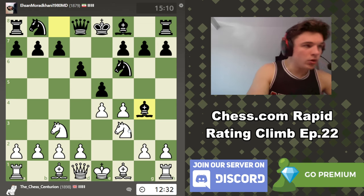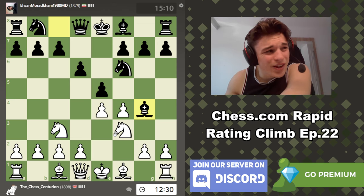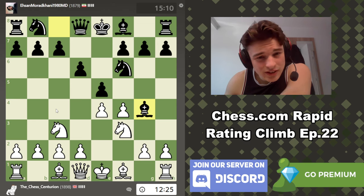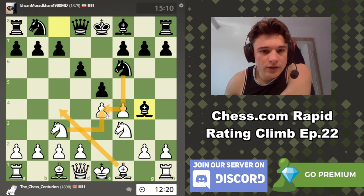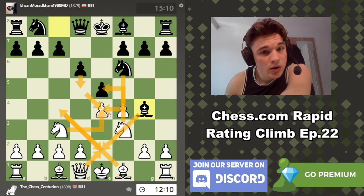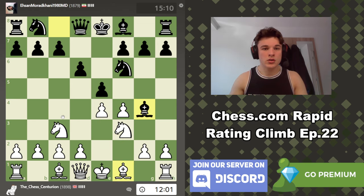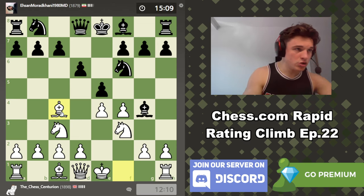Bc4, Knight takes e4 — I don't think that works out for me. We could do Bc4, Ne4, Ne4, D5, Bishop takes e2, D takes e4, Knight takes, e5, takes, takes — and there I think we actually go up a pawn. I think we go up a pawn there.